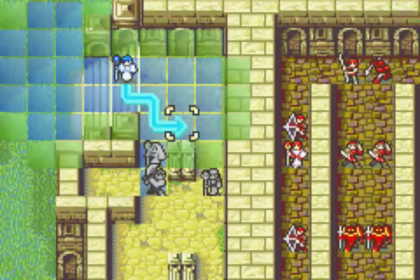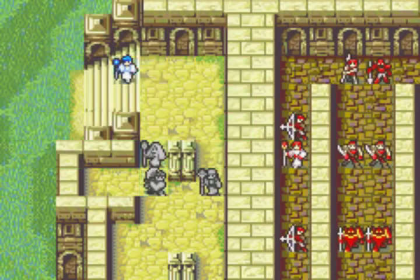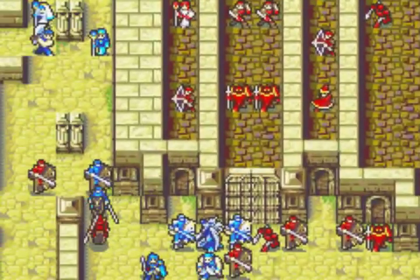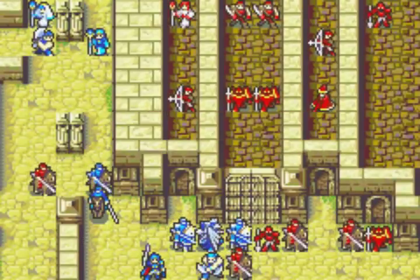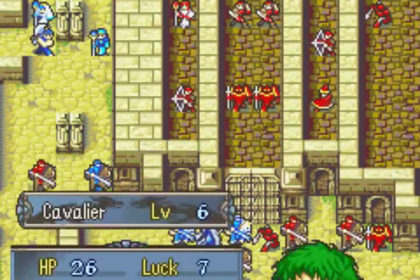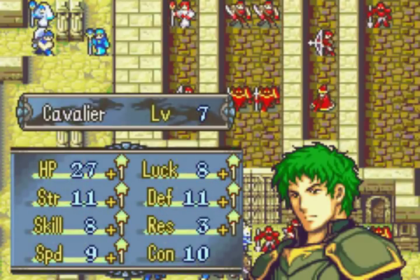Moulder and Natasha aren't doing much in the early part of the chapter because they can't keep up with only 5 move, so there's no real way to get anyone hurt until like halfway through. That's why I deployed Garcia — so he can get hit and then get healed by Moulder and Natasha. That's his only purpose; he doesn't really do anything else except one rescue contribution.